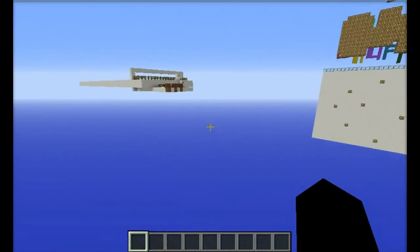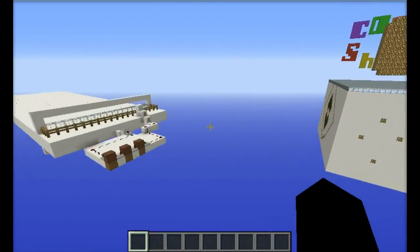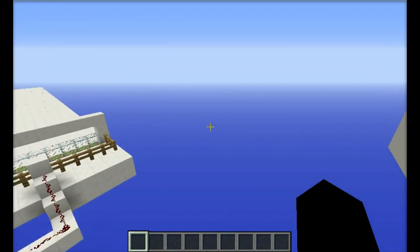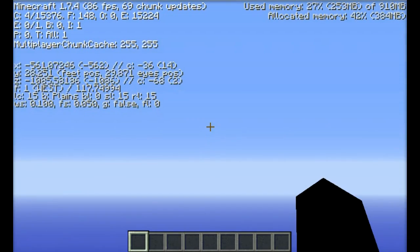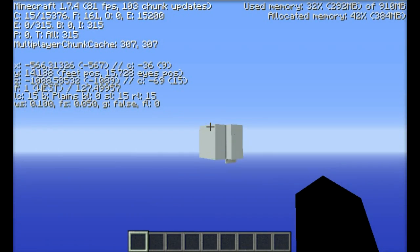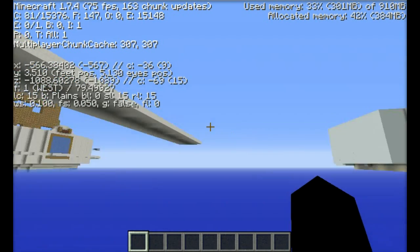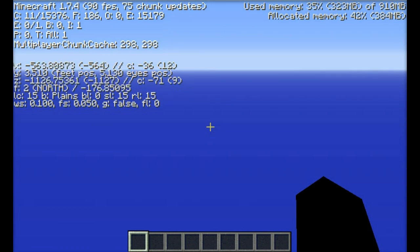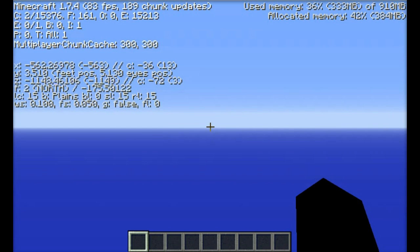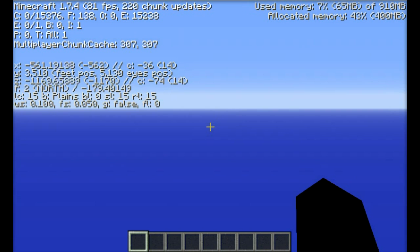Yes, that is correct. I'm going to be showing you how to create a Color Shuffle Arena. I'm going out here in our void world for Color Shuffle, and I'm turning this on so I can actually get down really close to the void, because the closer you are to the void, the faster the players fall and actually get eliminated.